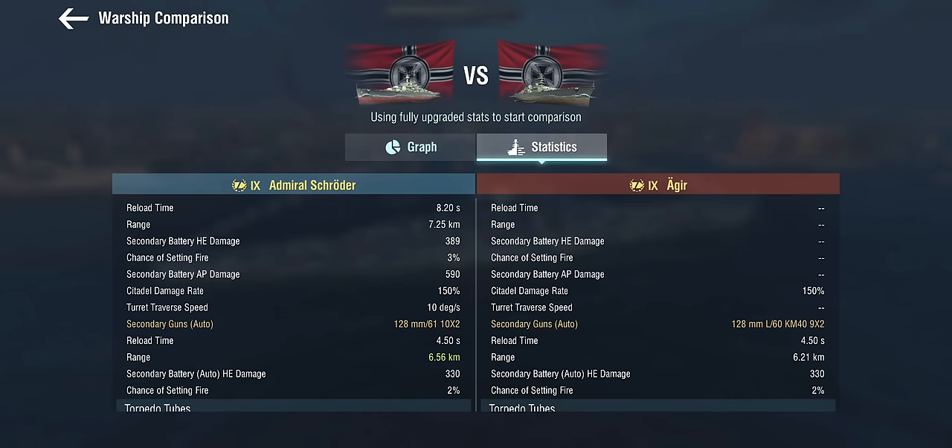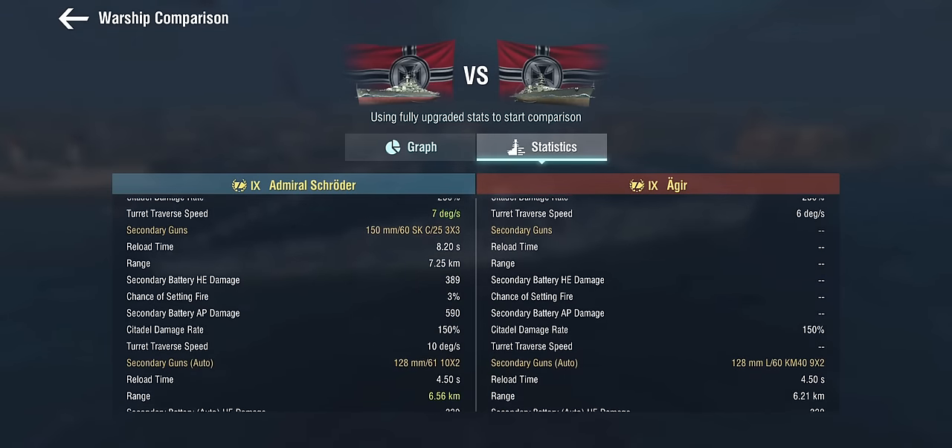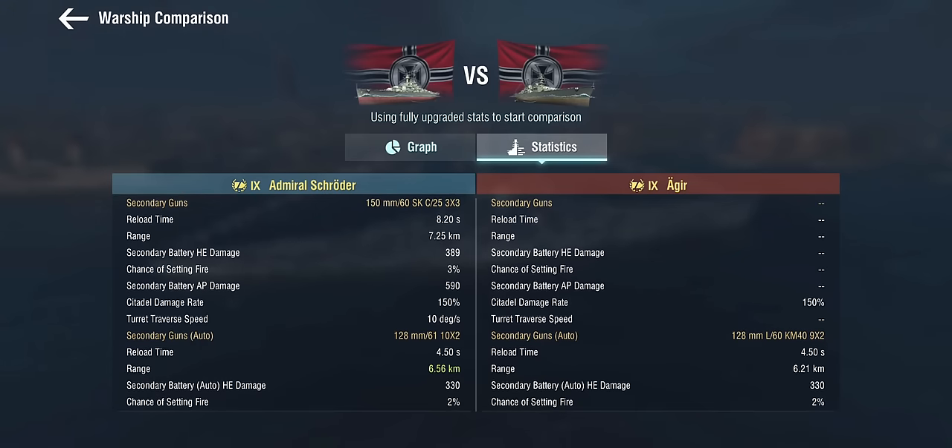She also gets some 128mm secondaries — which is usually what you find on the Großer Kurfürst — as auto-secondaries. We don't know all the details; it does say it's a 61-caliber length, but she does get more than the Aegir. They look very, very similar, so I'm just going to assume it's the Aegir's auto-secondaries. So on top of that, we have worse main guns than the Aegir, but at least we get the regular 150s.